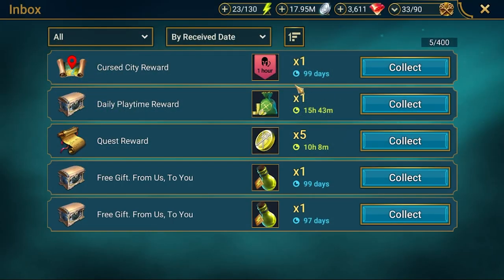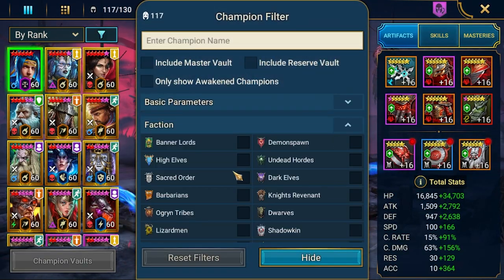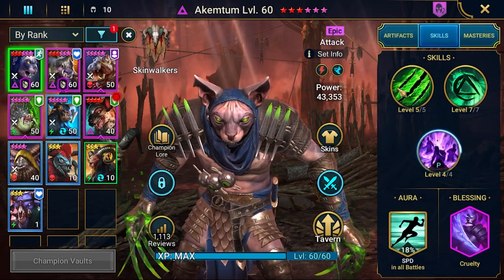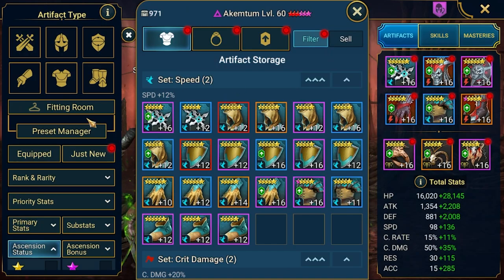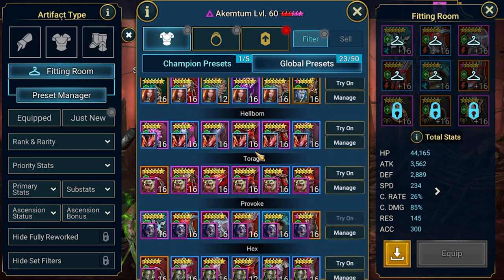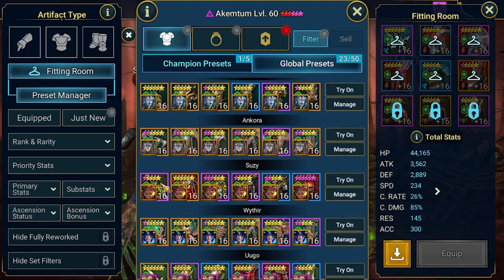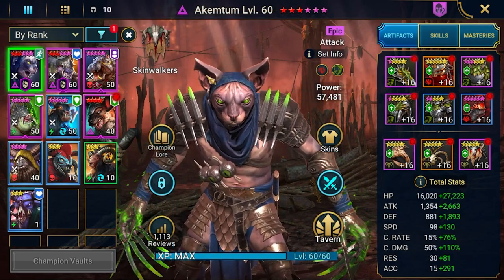Let's enable the one-hour gear removal and pack the Skinwalkers team. For Akentum - he has hex plus poisons - I want to gear him with conditions and provoke but a little bit differently. I want a bit more damage and accuracy, so I'll choose Susie's gear. We get a little less speed but similar stats with much more damage, and that's what I need. Equipping that - Akentum at 57K power, much better.